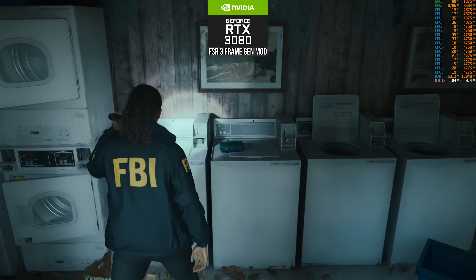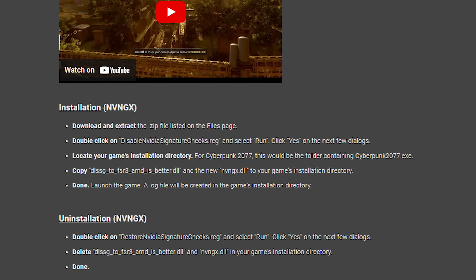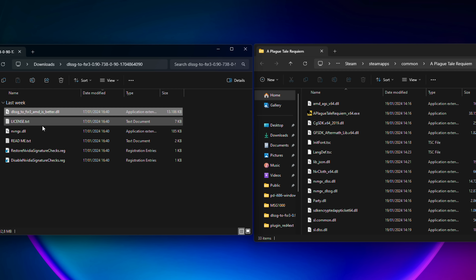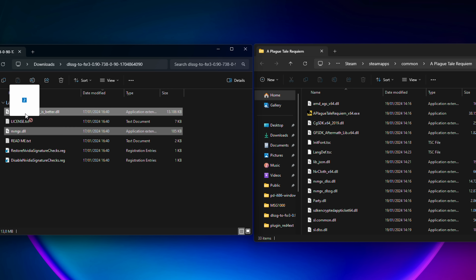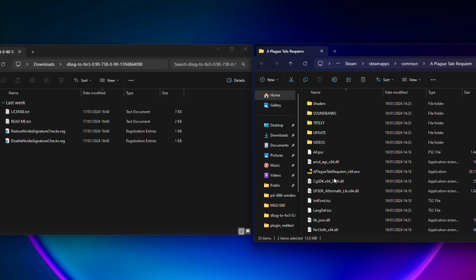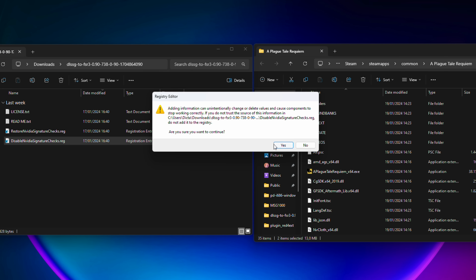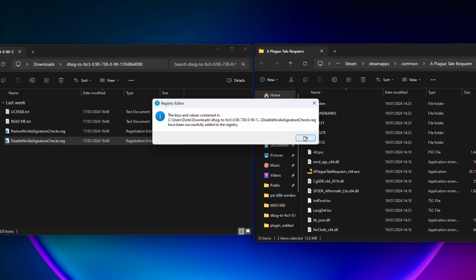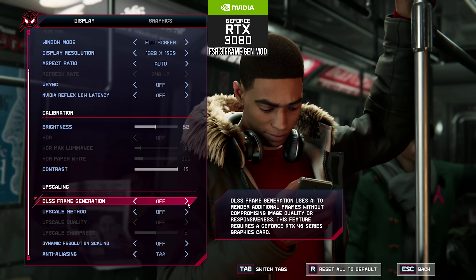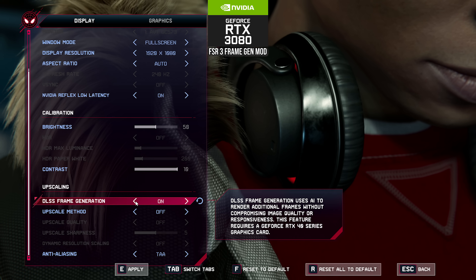I think it's really simple. As per the instructions on the mod page, you download the file and drag and drop the two DLLs from the extracted folder into the directory that contains the game's executable file — for example, in A Plague Tale, just the main folder where you can see the game's EXE. Then double click the registry change enabling file to make the game and Windows think your GPU supports DLSS 3 frame gen, and voila! When you go in game, you can see the ability to enable DLSS 3 frame generation even though this older RTX GPU definitely does not support it.